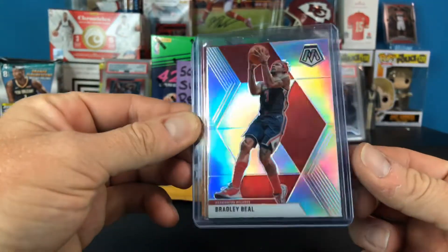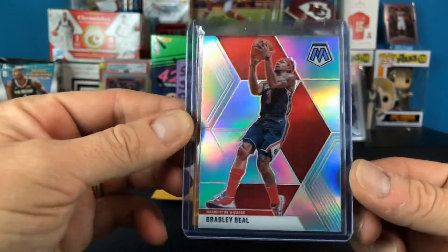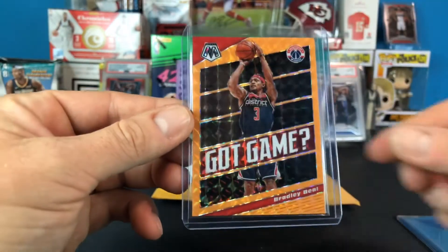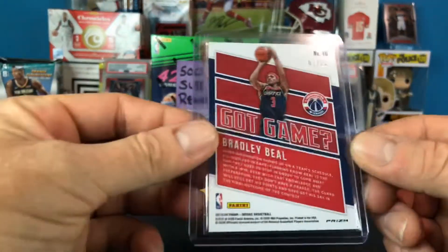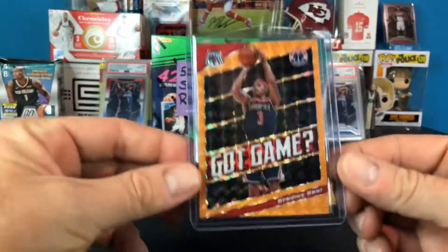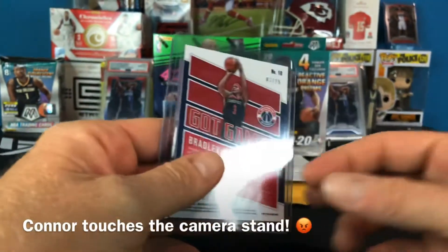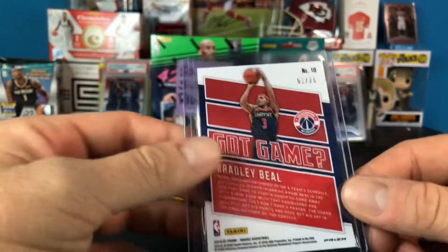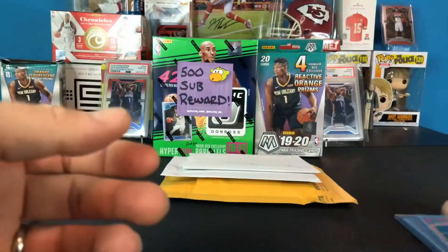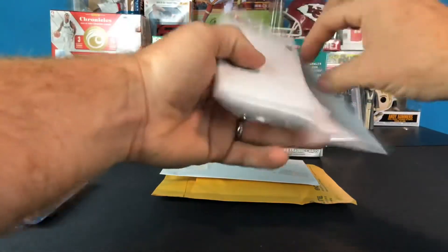Here is actually a pretty cool one — this came in a lot also. Both of these are Mosaics. Here is the base silver holo from Mosaic, pretty cool with Bradley Beal — I don't have that, so that's a nice one. And I got this orange Got Game numbered — check it out — jersey number: 3 of 25. That's a true eBay one-of-one. That's a sweet looking card. I love the orange on that. That's my first Beal where the number on the card matches the jersey number. I really do like that one a lot.